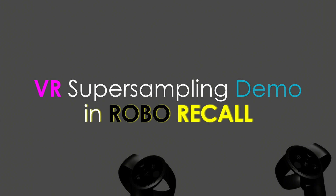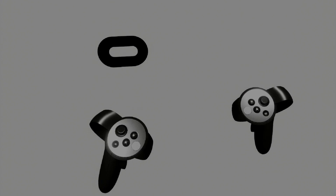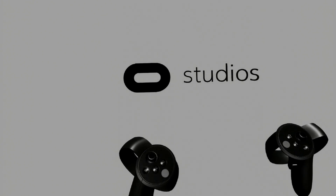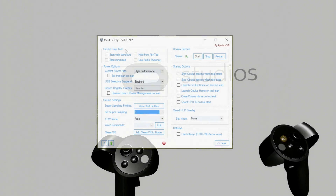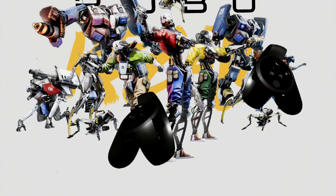Resolution and screen door effect remain one of the biggest complaints I still hear from friends who try VR. But if you've been paying attention, there have been modest but impressive variables offered with software like the Oculus tray and debug tools. With the GTX 1080 Ti you can easily cap the pixel density at 2.0, and even with the 1070 you can hit 1.7 without a terrible loss of performance or stuttering.